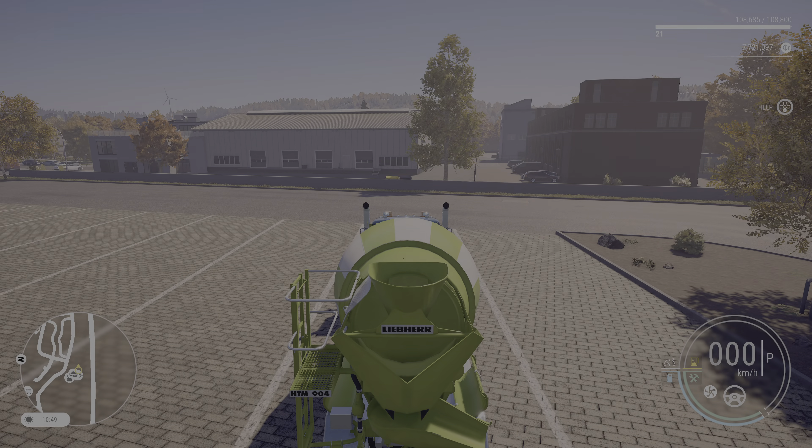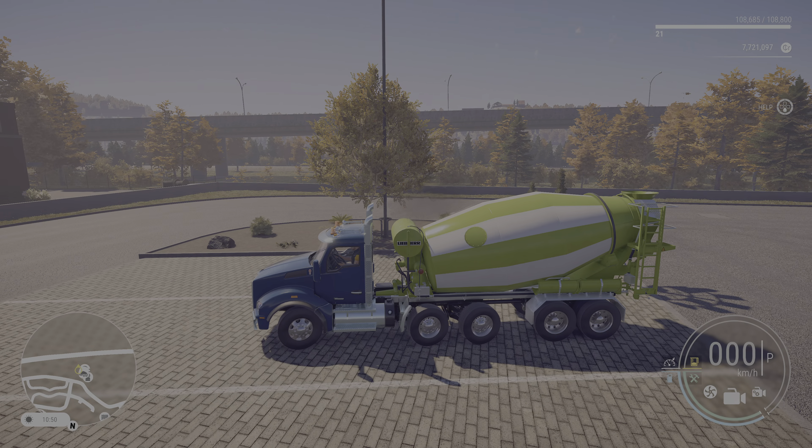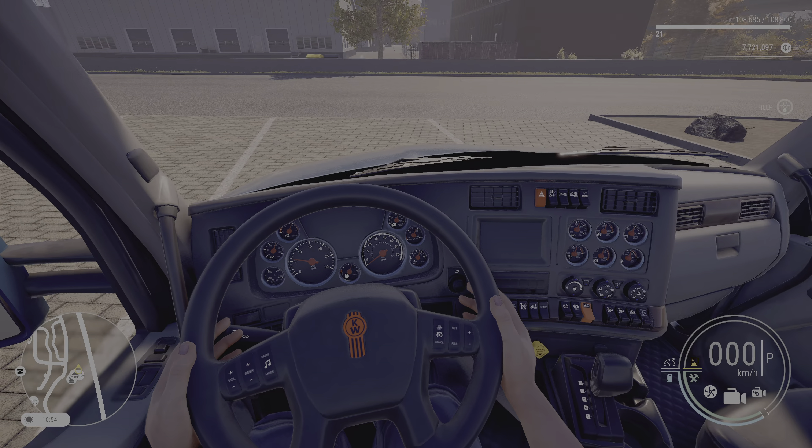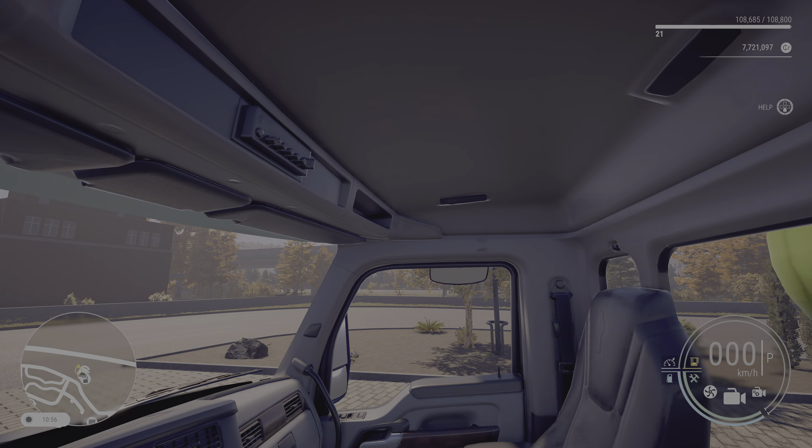Starting with the five-axle — I think this is a very cool truck. It steers with three of those five axles. How cool is that! Let's go inside and check the interior — looks very modern, very cool.